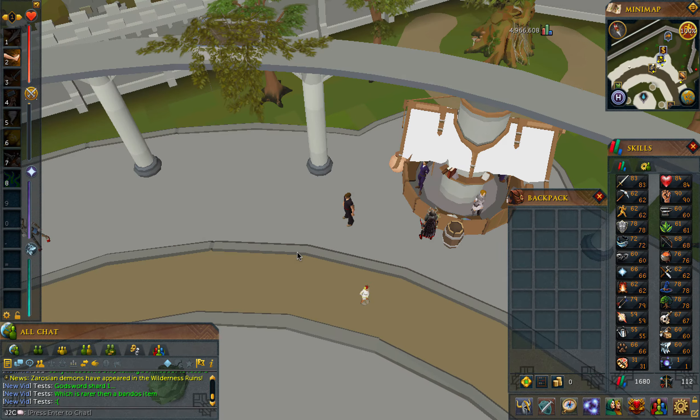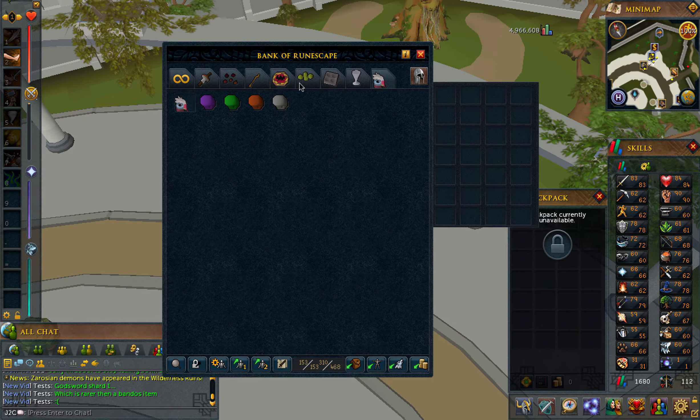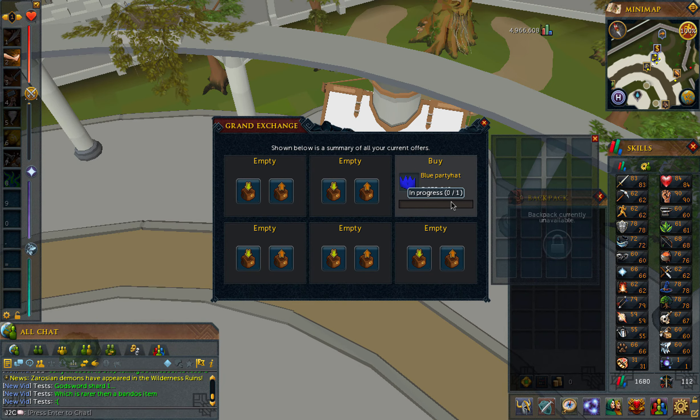Hello everybody, Tactician here, back from my very long break. This is going to be the start of my 0 to 100 mil series. I'm starting from scratch. I have 0 money in my money pouch, 0 money in my bank, and all the money I had previously is in my blue party hat, which I'm buying for 3.6 mil.